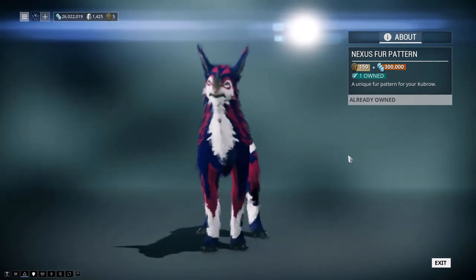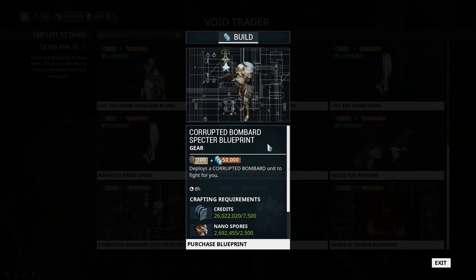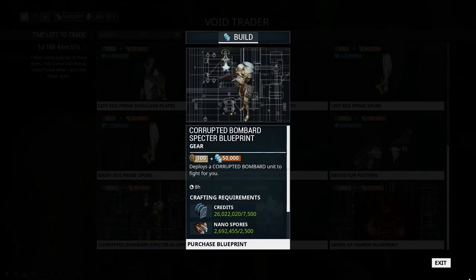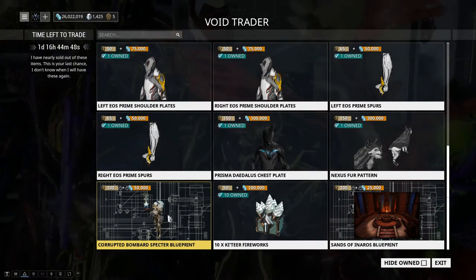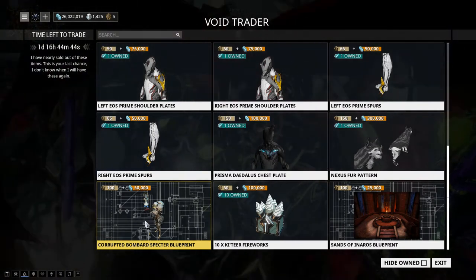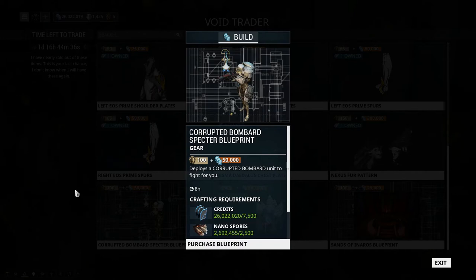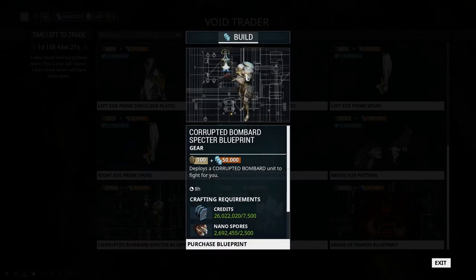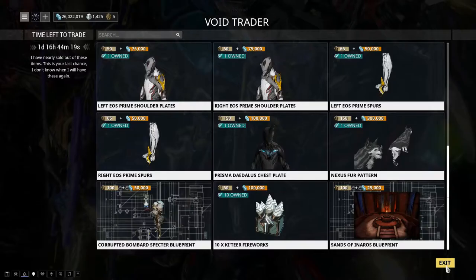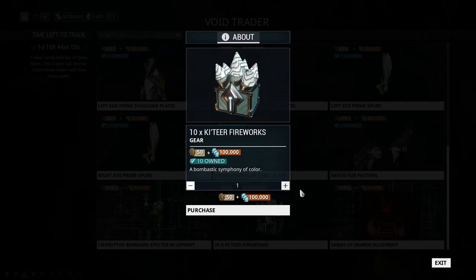We have the Kubrow Nexus Fur Pattern returning — if you're into Kubrows and need something extra for fashion frame, grab that. There's also the Corrupted Bombard Specter Blueprint. I'm not a heavy specter user, but I do recommend this one: Bombards are hard to take down, so having one is really helpful in long endurance or survival runs. They can tank like crazy. I'm not sure if specter stats scale, but yes — especially recommended for solo players.